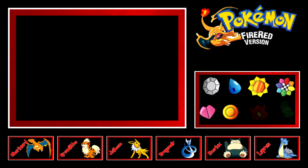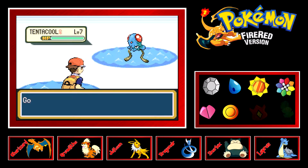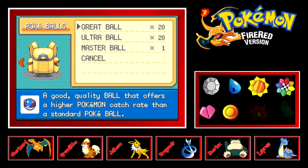We are in this area because we're going to attempt to get a legendary Pokemon. I also need 50 species of Pokemon, so let's work on both of those goals.